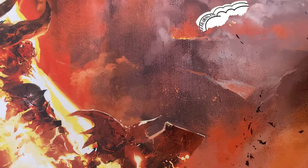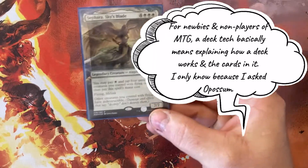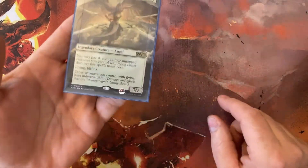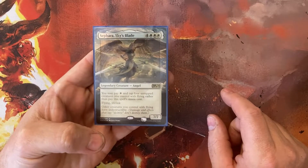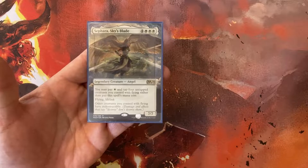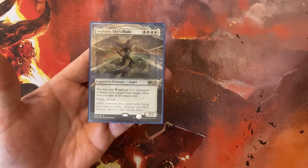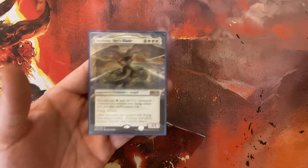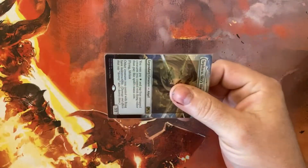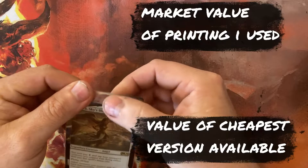Welcome back to Getting Nerdy MTG. I'm the Possum. Today we've got a deck tech for you. This is for Sephara, Sky's Blade. This is actually the first commander deck I ever built. I have come across one other deck list when I first put this together. The way they built it was White Weenie with the basic idea of casting a bunch of small creatures where you can get Sephara out just as quickly as possible. As usual, I'm going to show you the price lists for the copies I have, as well as the cheapest versions of the cards available if you choose to build it.